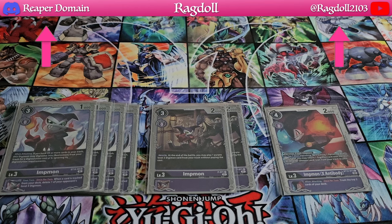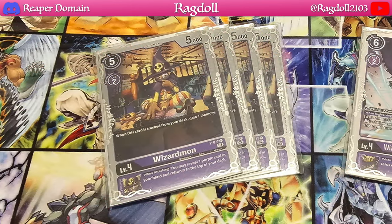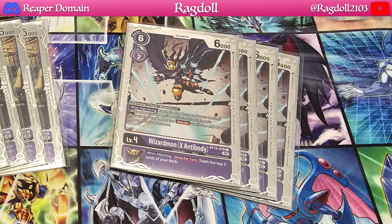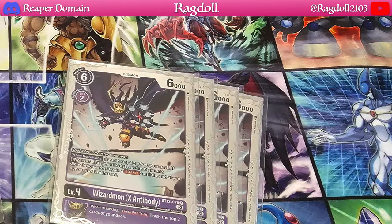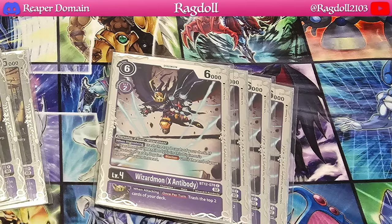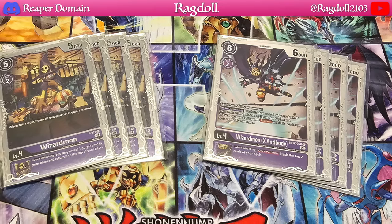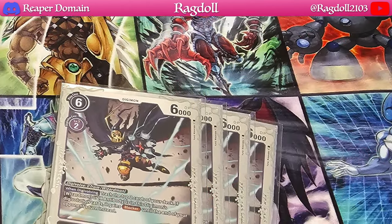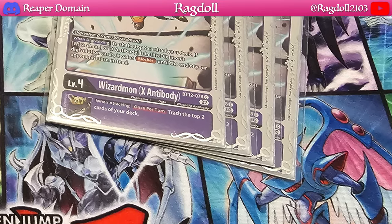Moving on to level 4s, we're playing four copies of Wizardmon and four copies of its X Antibody counterpart. Wizardmon is very nice because when it's trashed you gain one memory. With option cards like Iron Marco, which can put cards from your hand on top of your deck, you can set it up to gain a bunch of memory. This deck, although very simple, actually takes very big-brain plays to execute the best combos. The X Antibody gives you Blocker, and its inherited effect also allows you to trash two more cards, fueling up your trash as quickly as possible.